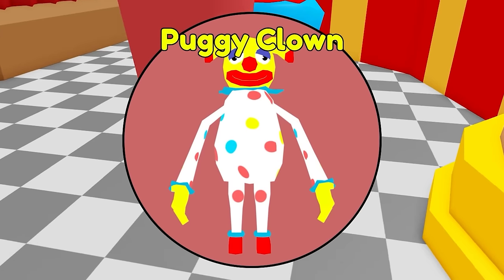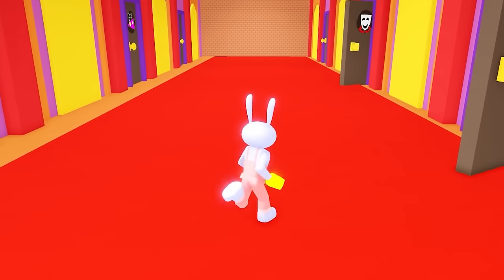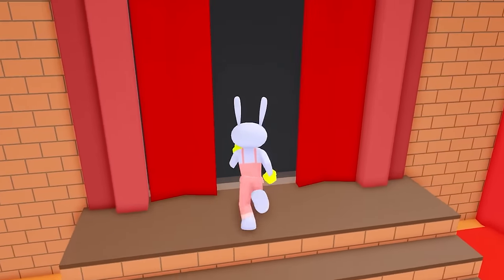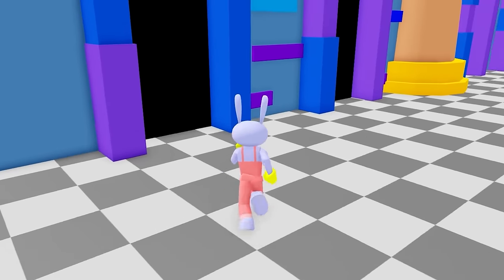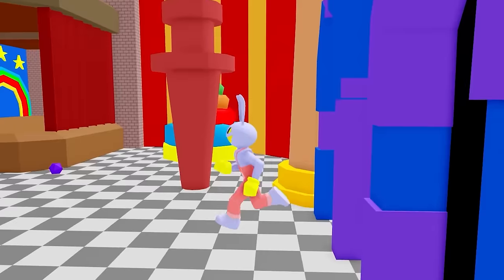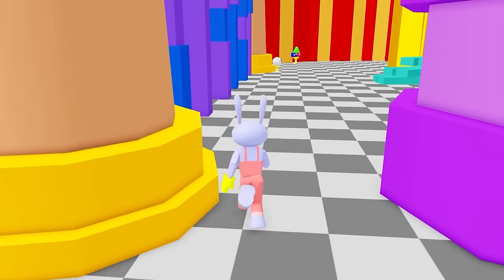Oh, here's one right here — it's Puggy the Clown. That's creepy. Now we've got Koofmo's. I did Koofmo's room, I did all this. That's the first door. Are the doors different? Let's check the second door. No — the doors are all the same. So we don't need to look through those doors anymore.